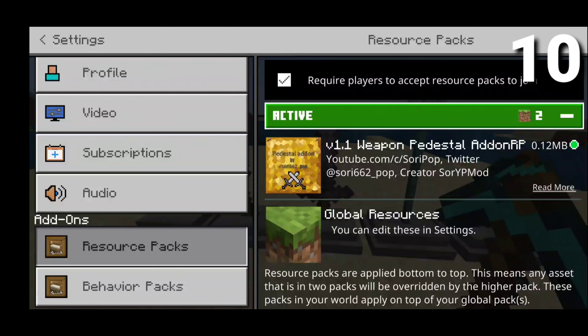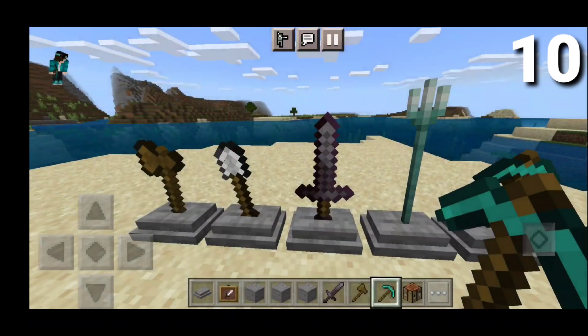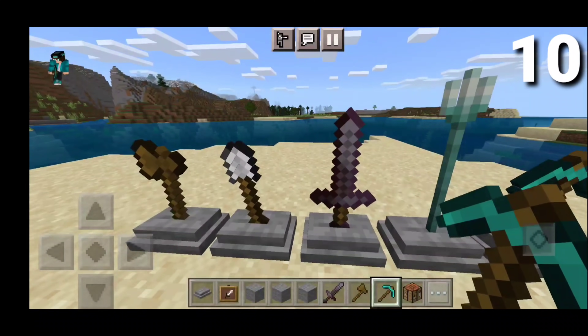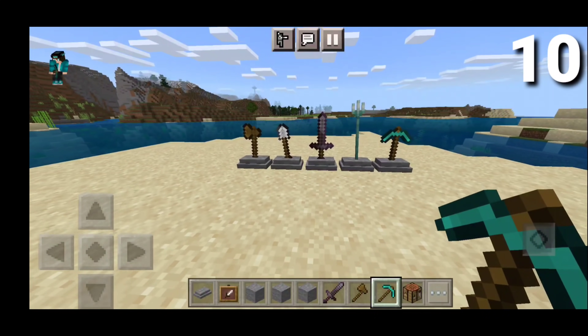On the number 10 spot, we have the Weapon Pedestal Addon right up here, and it barely takes up any storage. It basically allows you to put items onto pedestals just like so, and you get this realistic effect over here. That just looks absolutely insane.